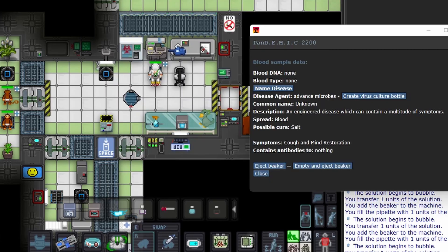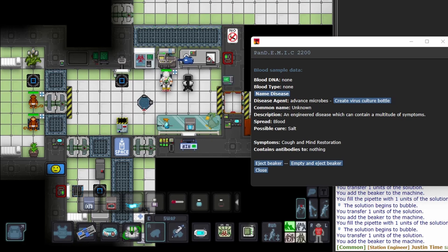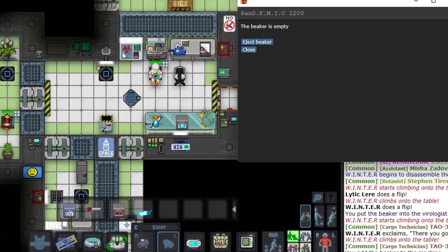Now that you know what each of your machines are and what they do, let's go over what you need for the job. The items you'll most likely be using are a beaker, a pipette or dropper, your flu bottles, reagents, and your bio bag. A pipette is preferred over a dropper because it is able to transfer one unit of a reagent to the beaker.